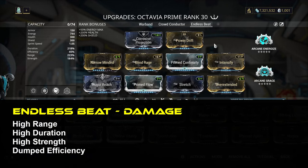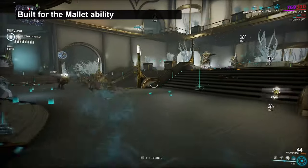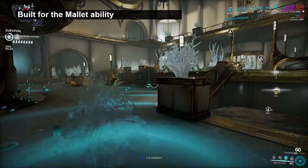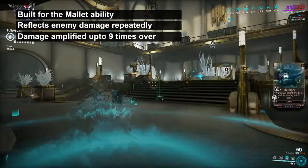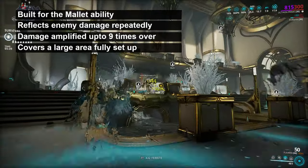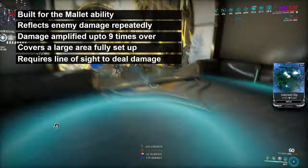As for our third build, it's Endless Beat. As the name suggests, this is for truly endless missions. Using a mid-ranked Narrow-Minded, we can split the duration, range and strength bonuses fairly evenly to support her Mallet's ability. While this comes at the cost of efficiency, the combination of damage and duration makes up for it when used correctly. The whole deal with Mallet is that it takes damage from enemies and reflects it back to all enemies in the area repeatedly, scaled up 9 times over thanks to both strength and the amp ability. The Mallet area is large enough to cover a large room, though it is restricted to line of sight, meaning a more open space is ideal. Unlike basically any other reflection ability, this one actually does solid damage and, as a result, scales forever.